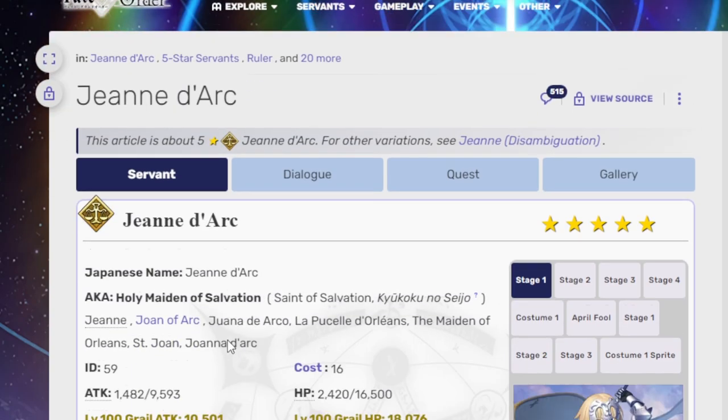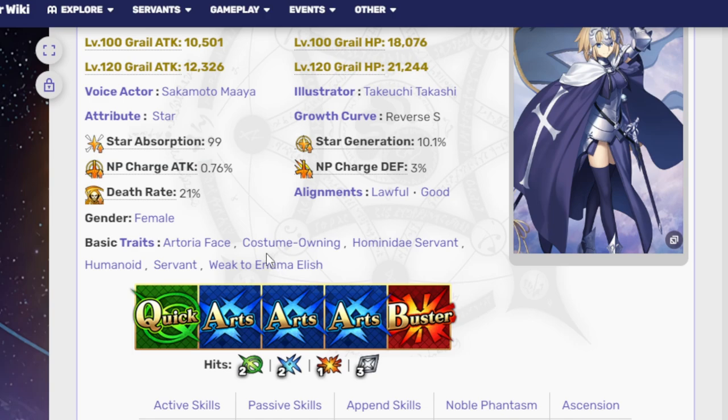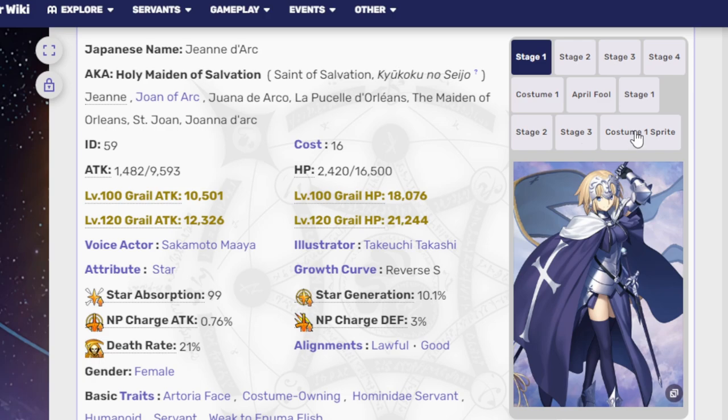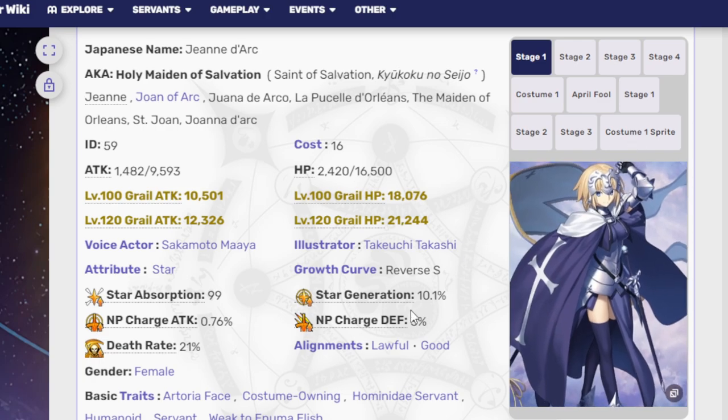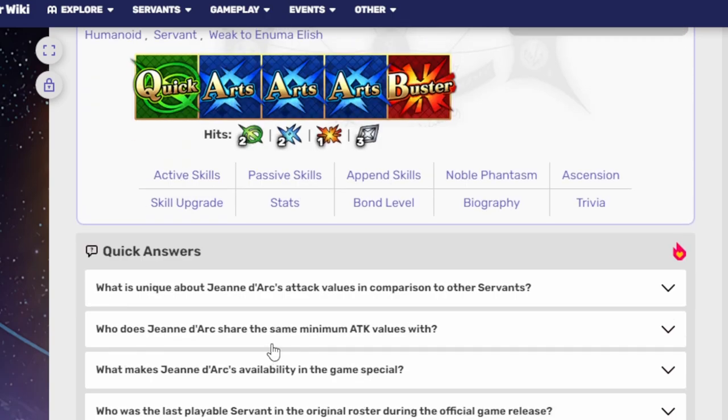Let's get into these units. Jeanne d'Arc is a five-star Ruler, and she has the Artoria face and the costume-owning basic trait, which are special and unique for getting damage done against her or giving her buffs. She has three Arts, one Buster, and one Quick, with two attacks on her Quick, two on her Arts, one on her Buster, and her Extra does a three-hit combo.